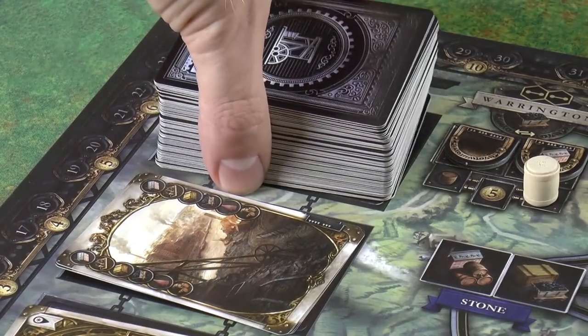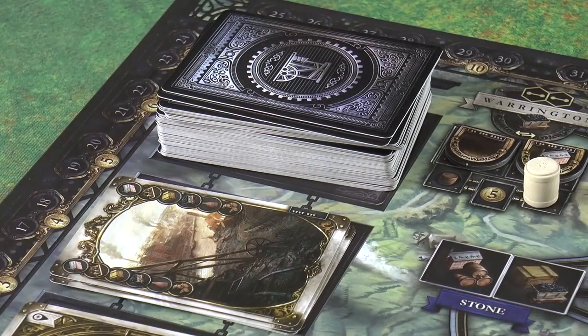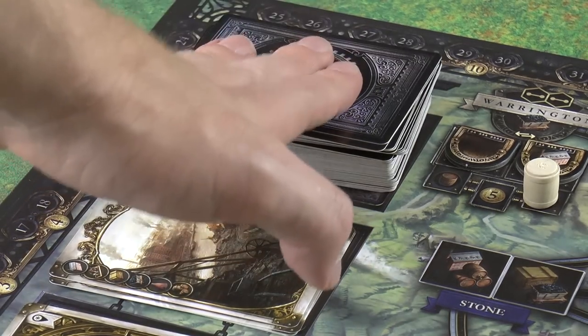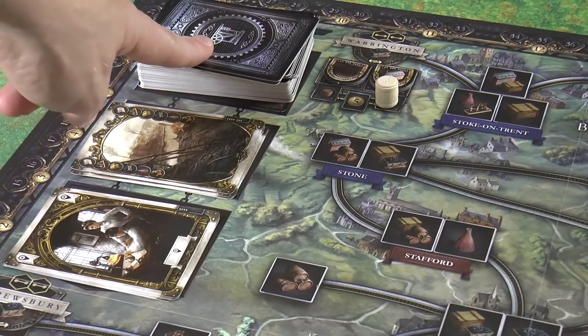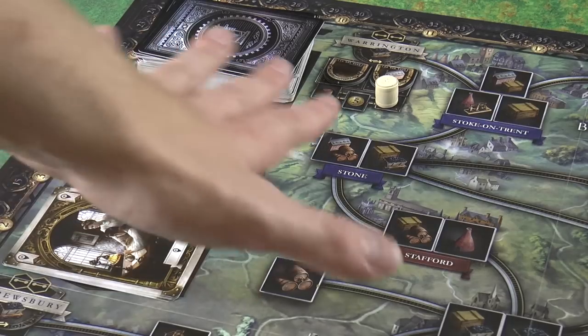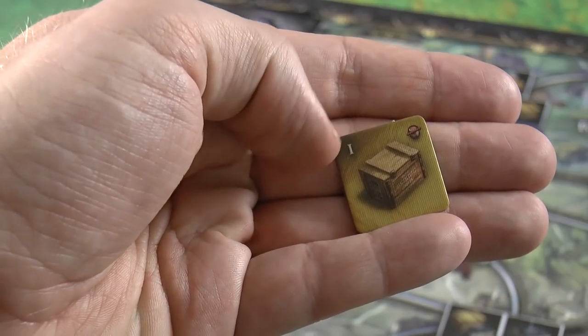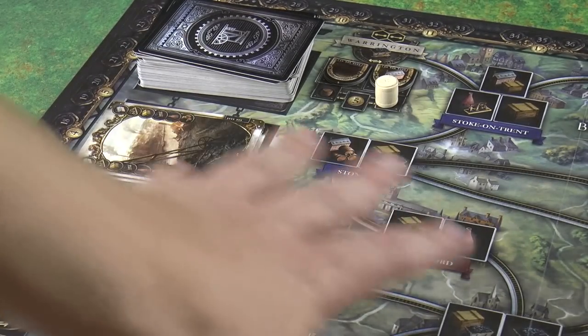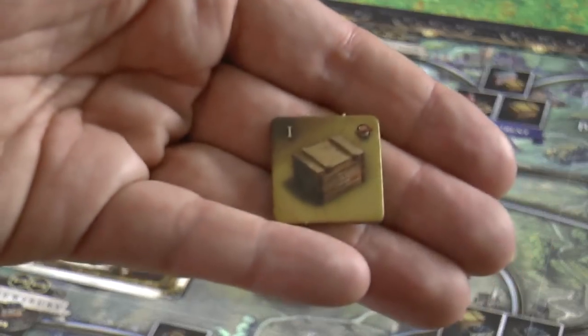Once the deck runs out, players continue playing cards from their hand until everybody has played all their cards - then you go into phase two. In phase one, the first trip through the deck, you're only building canals. Once you go through the deck into phase two, all canals and level one technologies get wiped off the board. Then you're only building railways and only level two and higher technologies.